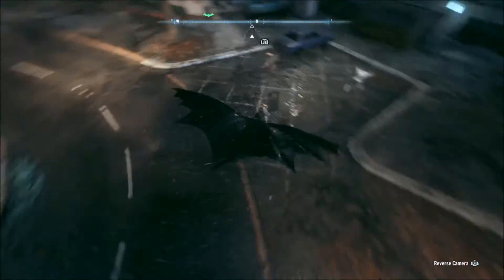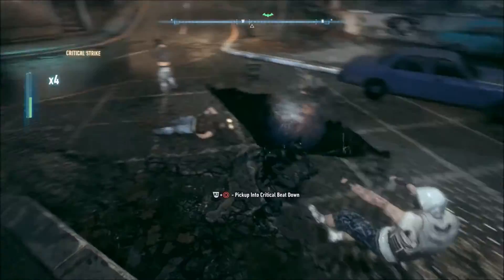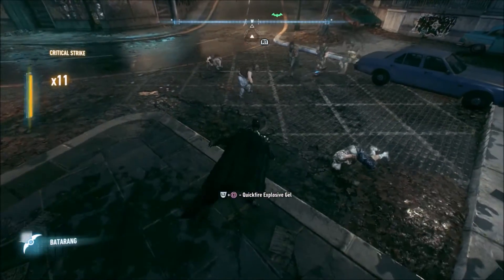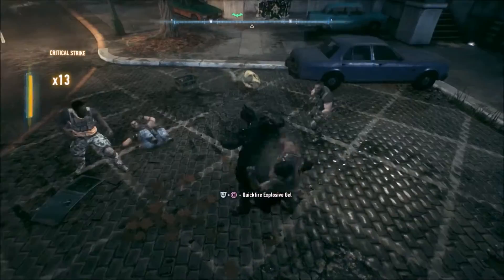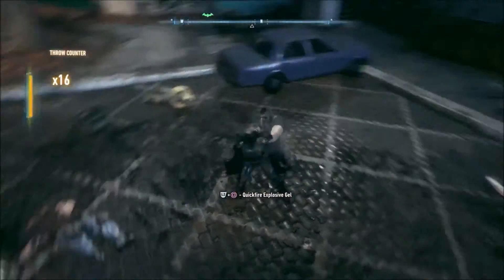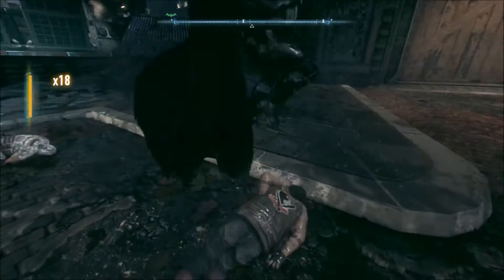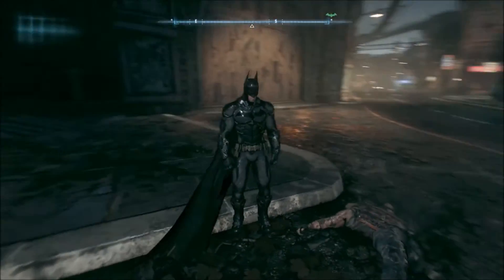Lastly, Batman Arkham Knight is not a button-mashing game when it comes to combat. Make sure you're pointing the stick in the direction of the thug and only press Square once — not lots of times. Pressing it once will give you a critical strike, earning you more XP and meaning you can upgrade your weapons quicker.